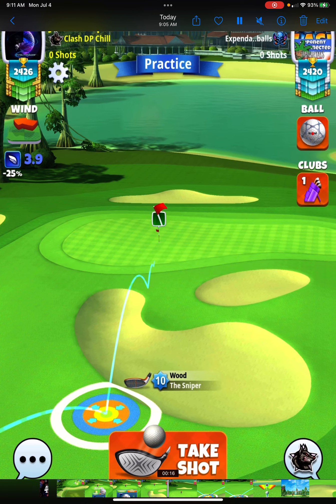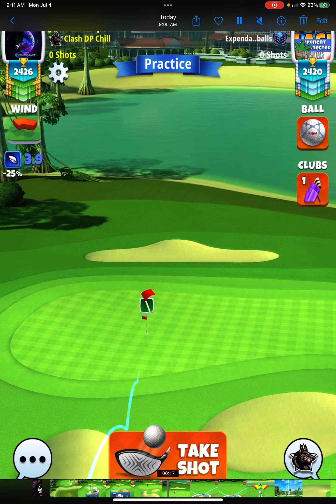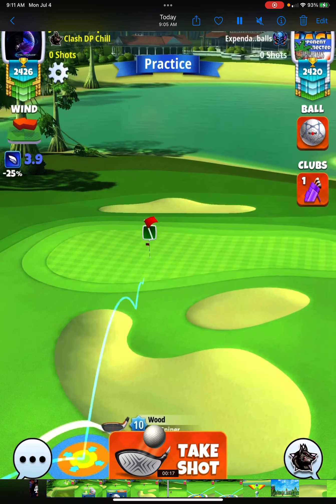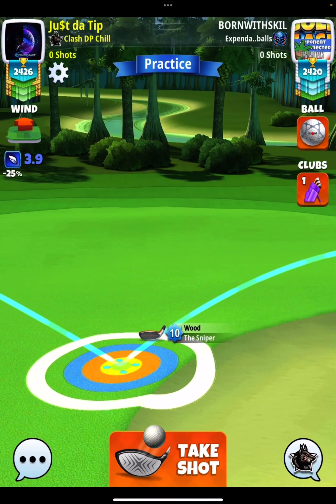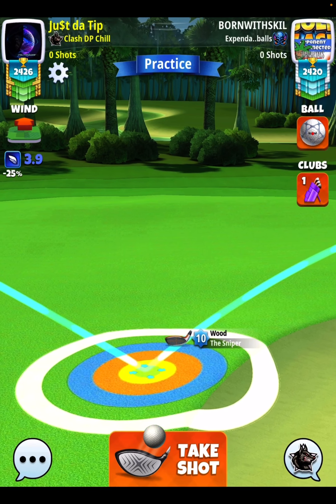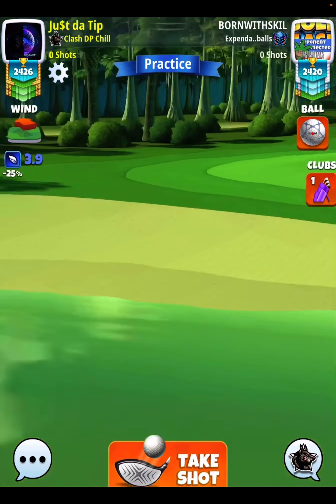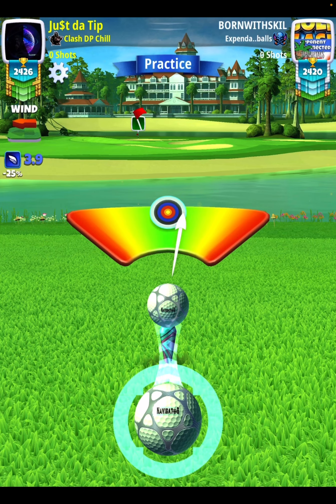That's the only frustrating part, because other than that, this hole plays really well. Now, you can see here that after my spin, my ball guideline is essentially right in the middle of that light green square. To the left of where I'm aiming, there's a dark green square. To the right of where I'm aiming, there's a dark green square. I'm basically right in the middle of that light green square. You're going to see I do hit a perfect ball, and I do nearly get the hole in one. But I dismiss it a little bit short, which is why I say to apply a little bit less backspin than I do.